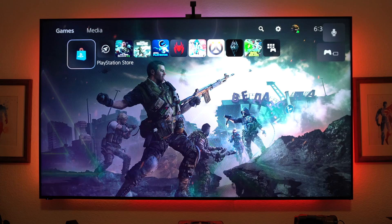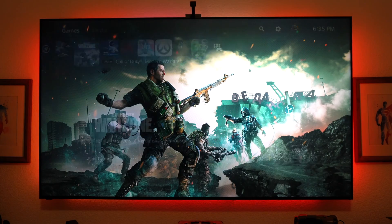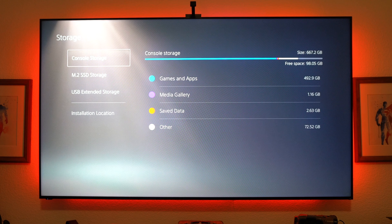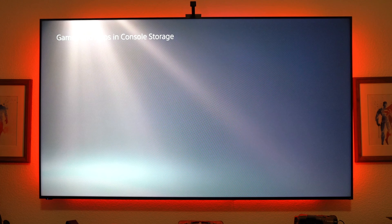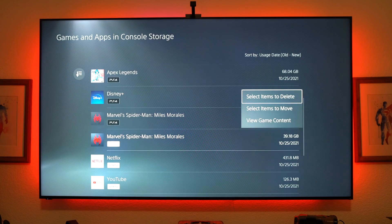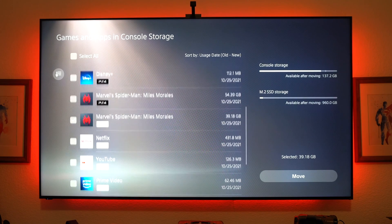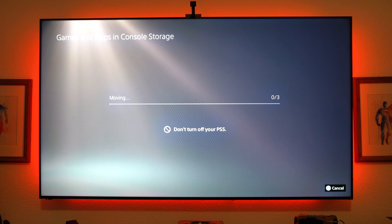If you want to transfer data from the main system internal storage to the M.2 SSD, simply go into your Settings on the system, go down to Storage, and here you'll find your console storage along with your M.2 SSD. It does utilize the full one terabyte storage. Go into your games, select the game you want to transfer over, select Move. You can check-mark multiple items to move at once. Since this is an M.2 SSD it should take a couple of minutes. That's basically how you transfer your data from internal console storage to the M.2 SSD.